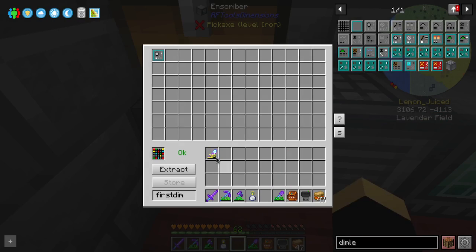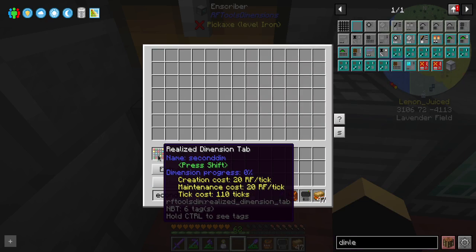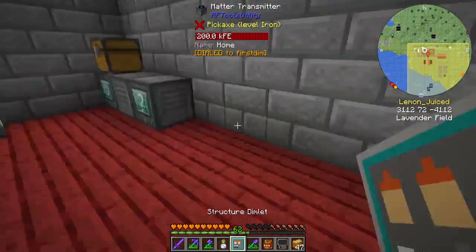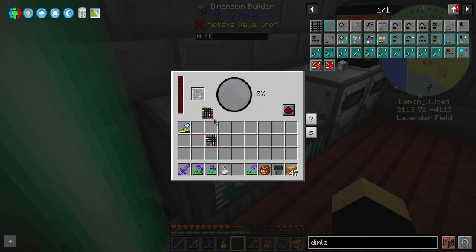If I want to put a dimlet in a new dimensional tablet and make it called Second Dim, we're going to have a feature of Spikes in there. It's not specifying anything particular beyond that. Let's start building it — this one costs 20 RF per tick, which is even cheaper than the first one. And there's also a Structure Dimlet for Ocean Ruin that appeared — not sure where that came from.